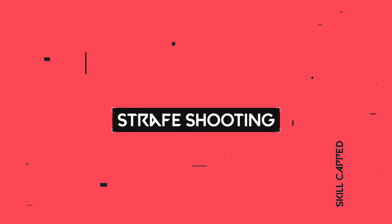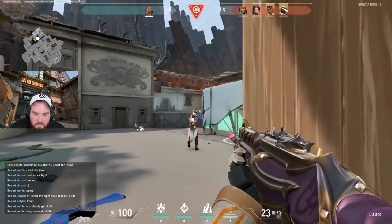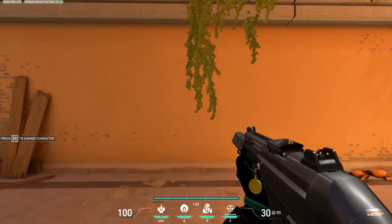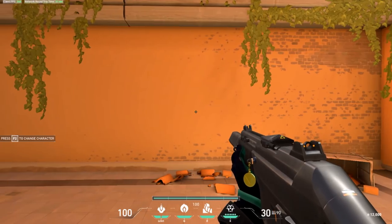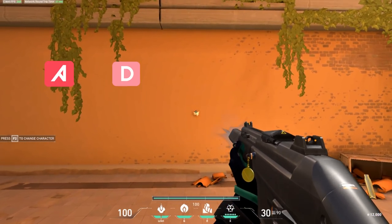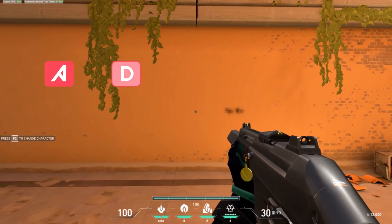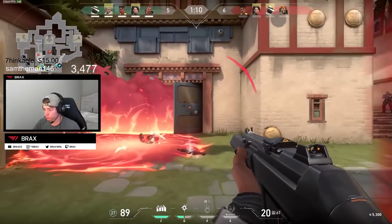Strafe shooting is a movement technique that allows you to be evasive, hard to hit, yet accurate while shooting — a mechanic that lets pros clutch pistol rounds and win long-range engagements while avoiding headshots. Move in one direction by holding A, then immediately change direction by releasing A and holding D. Right before your character changes direction, you're technically standing still — and it's in this precise moment that you can shoot with perfect accuracy. This is best used at long ranges, roughly past 20 meters, where spraying becomes highly ineffective.